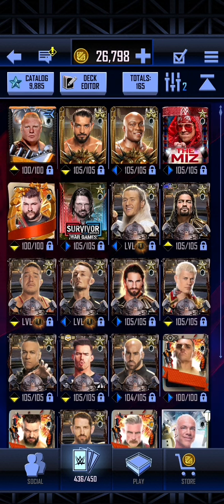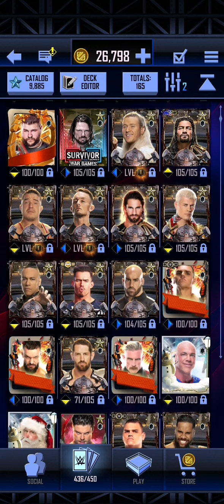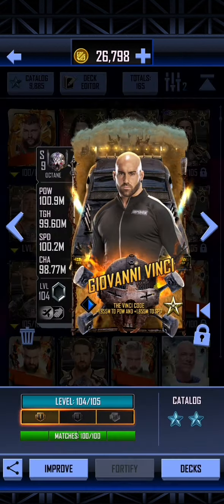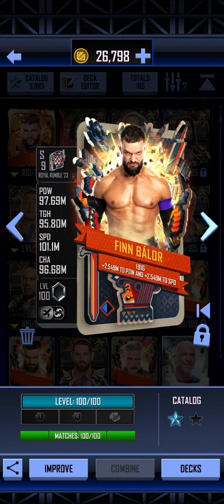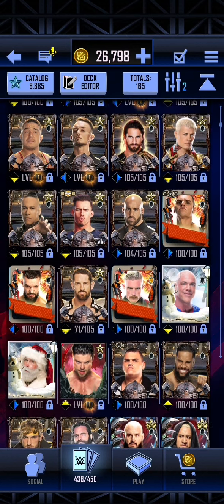Brock Lesnar has momentum on him, which is why he's a little bit more powerful. You can see immediately that this Kevin Owens is going to be enormous when he is proed — very cool to look forward to. Gunther is just a little bit weaker than Giovanni. Wade Barrett is not leveled all the way up yet — he's only level 71. Giovanni is only level 104 and can still get the Fortified One. Finn Balor is just a little bit weaker than Gunther, probably because Gunther has the Intercontinental Championship giving him a power bonus. And just weaker than that is Dexter Loomis, who doesn't have his full 100 matches just yet.